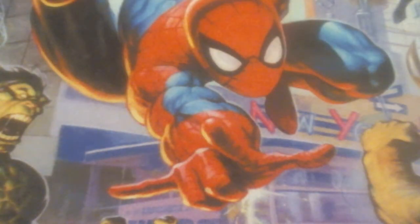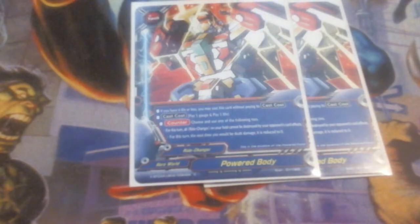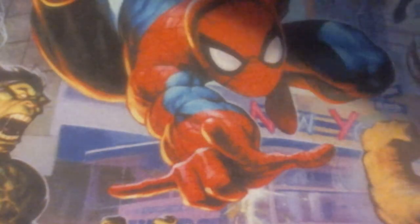We're running two copies of Powered Body. Powered Body lets me negate its casting cost — which is pay a gauge or pay a life — but if I'm at six life or less I don't have to pay the cast cost. For this turn, if I would be dealt damage, reduce it to zero. This lets me avoid potentially fatal combat scenarios or put impact damage down to zero. We're running this at two because we're already running two Defeat Them In My Place, and it's potentially free, which makes it even better.